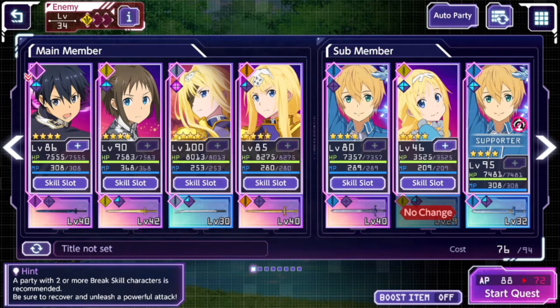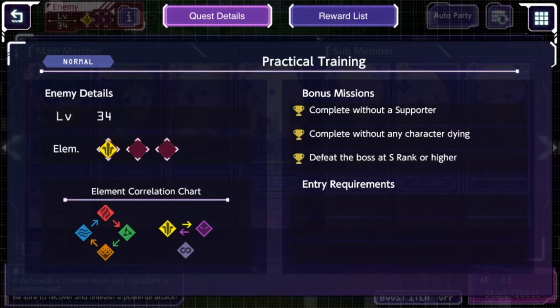Here's where we do party management. At the top left you can see what enemy types you're facing. This one says the enemies are light types around level 34. You can click the eye icon for more detail, and it also reminds you of the element correlation — it's an elemental affinity system. Fire beats wind, wind beats earth, earth beats water, water beats fire, plus a light-dark discord, and an element with no benefits or drawbacks at all.